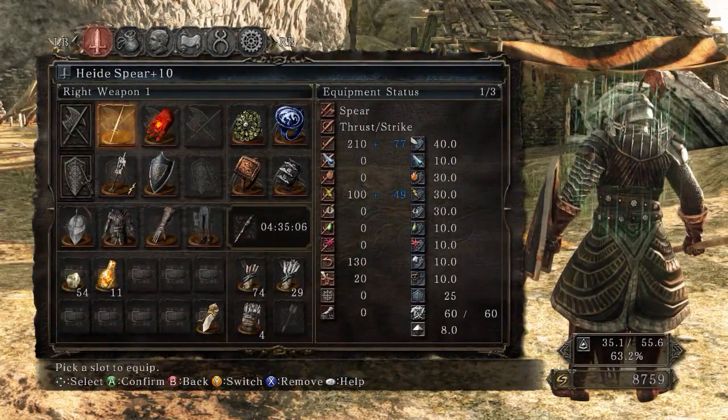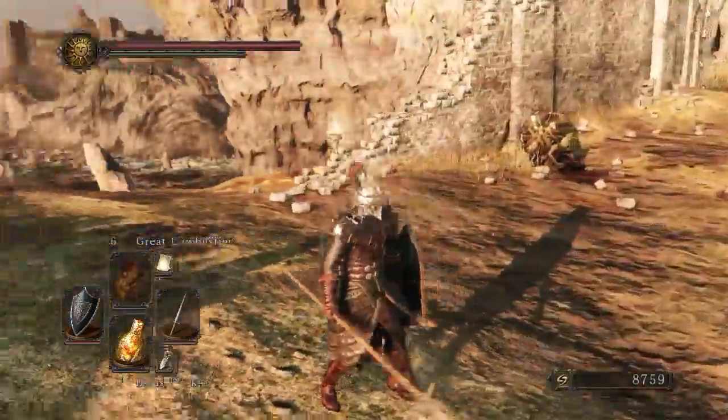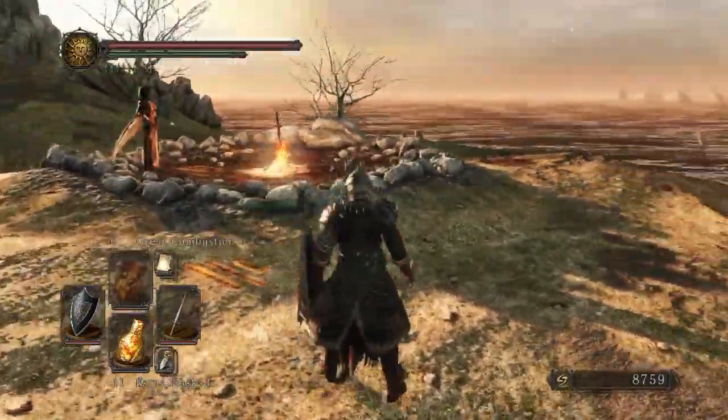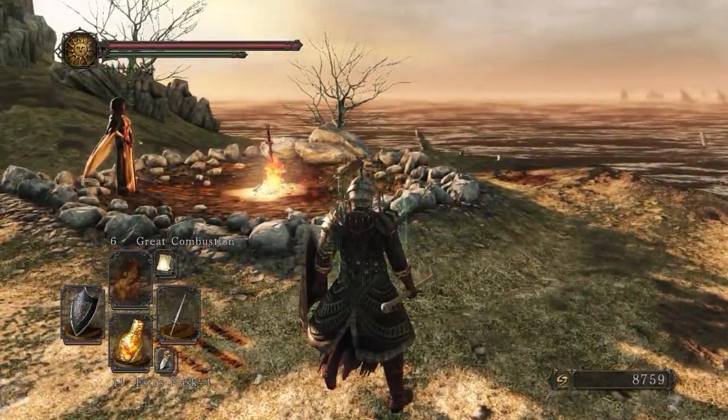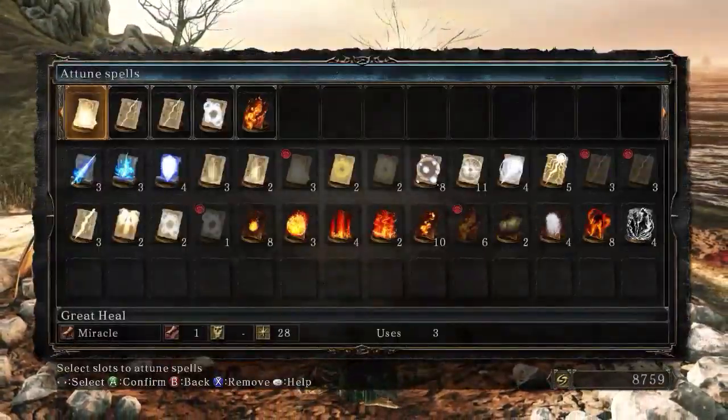I'm going back to the Hadespear, I think. You don't want to attune some ranged weapons? Some ranged attacks — like spells? Yeah, like lightning spear or something.